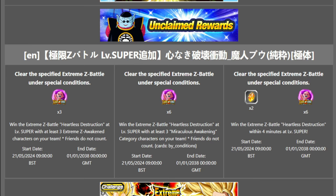Extreme Z Awakened characters do more damage in the Super EZA stage anyway, so it's always worth bringing a bunch of them. You want three for the mission, three Miraculous Awakening characters, and then win within four minutes.